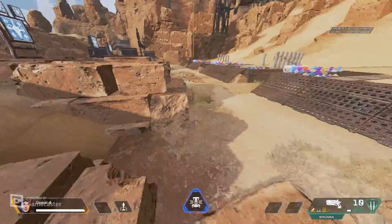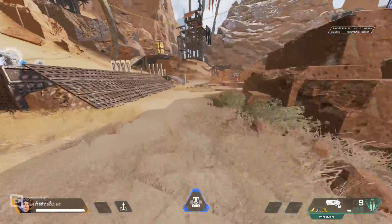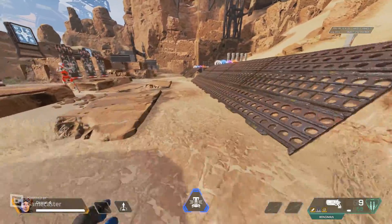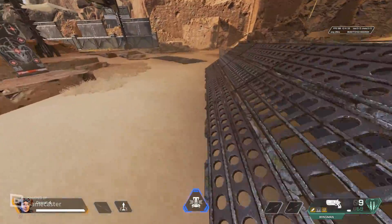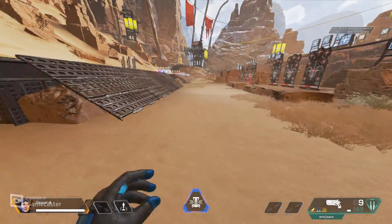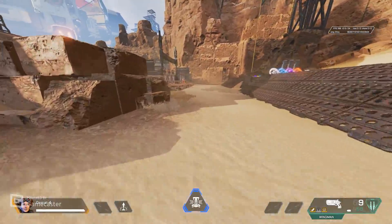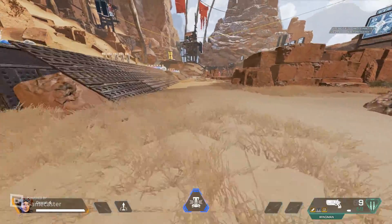You can tap strafe into a B-hop, or slide jump into a B-hop like this. You don't even have to hold W, but holding W and crouch plus a directional movement key really boosts B-hop effectiveness. You can B-hop, go into a tap strafe, and keep B-hopping.